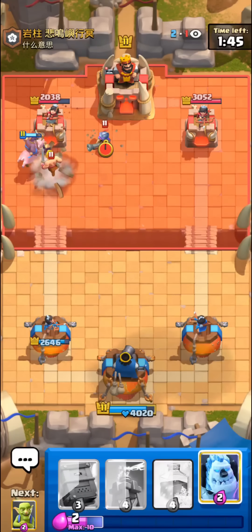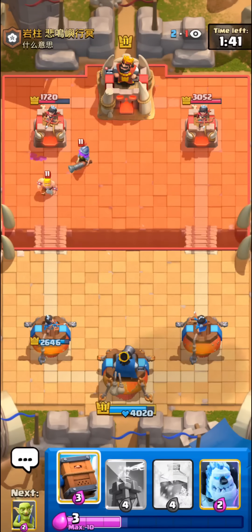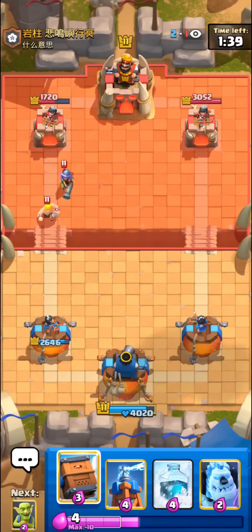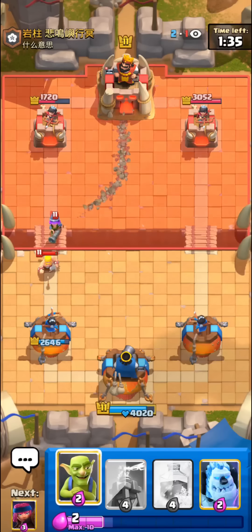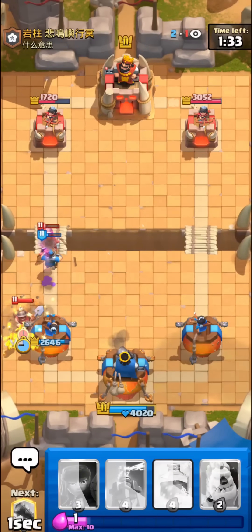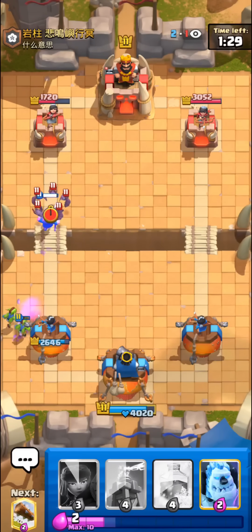I'm gonna go with the hog at zero elixir because I know he doesn't have mini pekka in cycle or even bats, and he didn't have enough elixir for a mega knight. He's gonna defend pretty well but still takes one hit and has to spend six elixir to counter our hog rider.